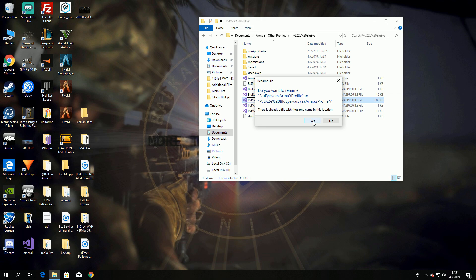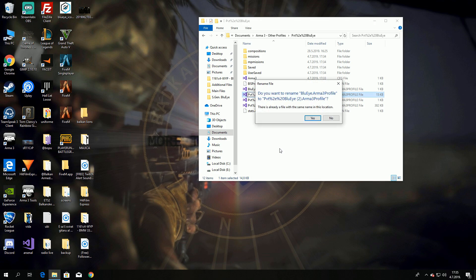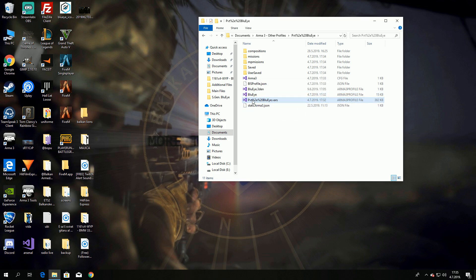Let's paste it there. We already have some files so I need to delete the old one. Now I can rename it. For the hidden file, let's replace 'Blue Eye' with 'Private Blue Eye' — and that's it. This is your new profile with the imported settings from the default profile.